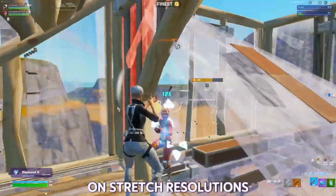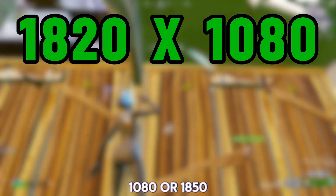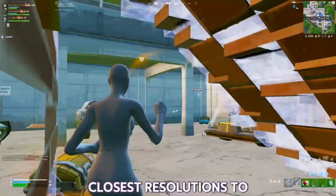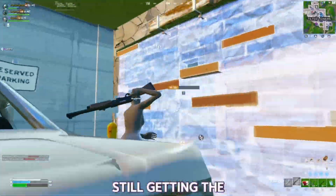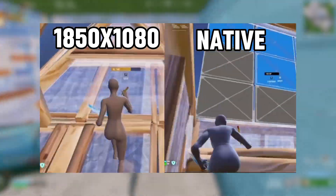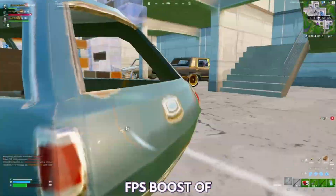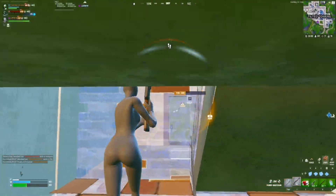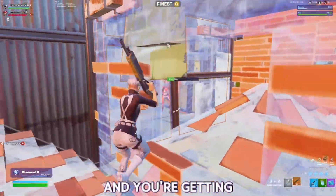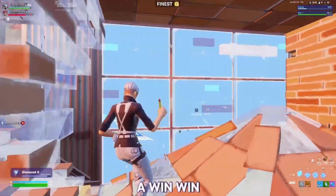If you're not too big on stretch resolutions, you can play on 1820x1080 or 1850x1080. These two are the closest resolutions to native that you can play on while still getting the extra frames. Even though they are very close to native, you still receive a fairly decent FPS boost of 6%. If you don't like stretch resolutions, you can barely tell you're playing on one and you're getting more frames — that sounds like a win-win.